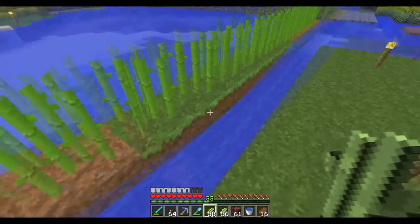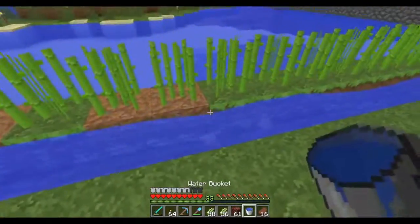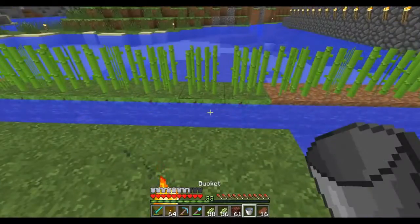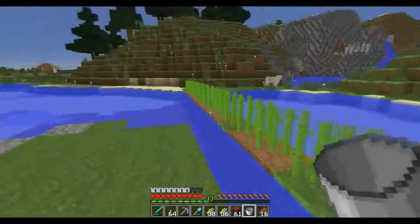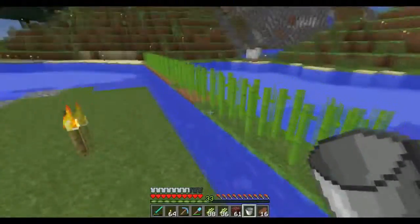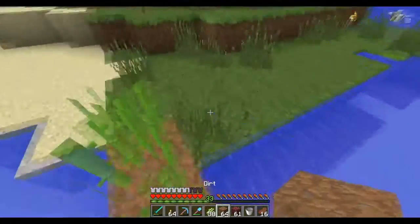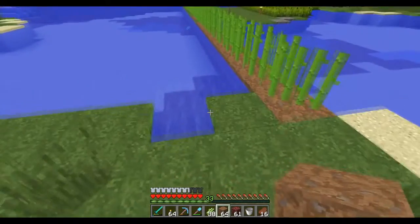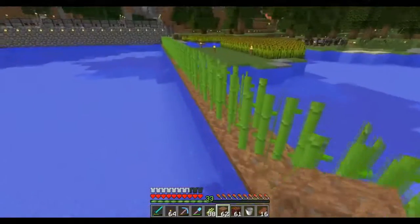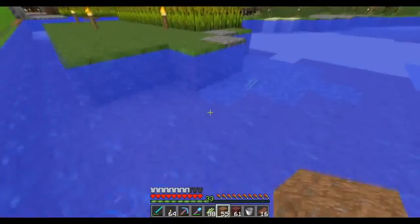I need to fill this in so it's an infinite water source, just to make it look a lot nicer. There we go — now if this row of sugar cane is being fed by this water source block going this way, that means we could put another row of dirt and another farm on this side. Since this side is already irrigated from this side, we don't need water on the other side. If I put another row here, we can harvest two rows at the same time.